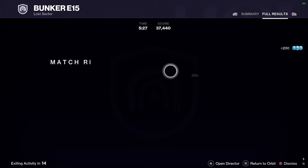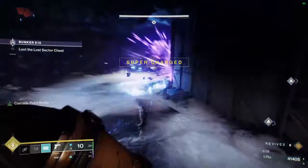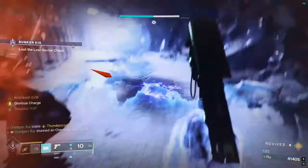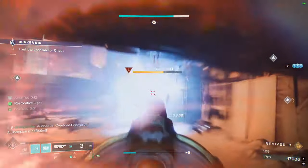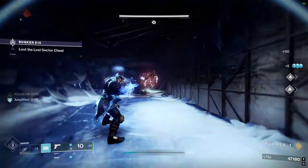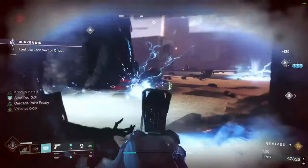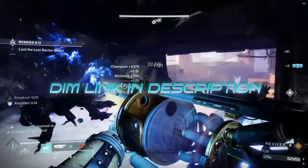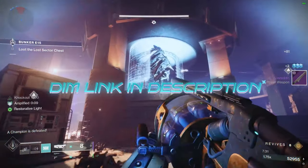I'm going to include a clip at the end from a Master run of me absolutely scrambling against two champions — and it working out — because Arc Titan is back on the menu, boys. Bungie, it finally works. I don't need an artifact to make Arc Titan broken; I can do it myself with a build and good weapons. Keep putting stuff like this out and you'll keep getting people to come back to this game. It's our power fantasy — and god, I just love blowing my load all over an Overload. Much love.